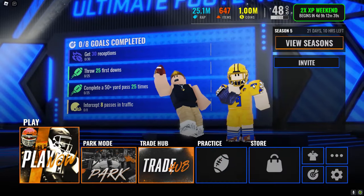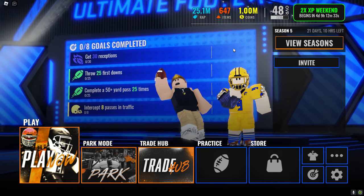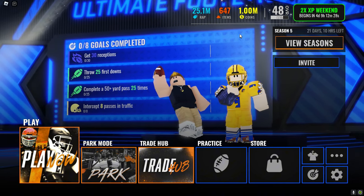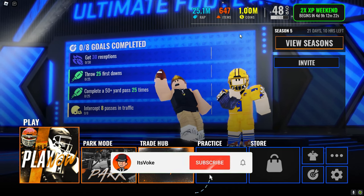I'm guessing you clicked this video because you want to get rich on Ultimate Football. If you look in the right-hand corner, you can see I got 1 million coins and 25 million around — that's a lot. I'm saying 647 items. So I'm about to teach you in this video how to get rich on Ultimate Football. Please leave a like, subscribe to the channel, but yeah, let's get right into it.